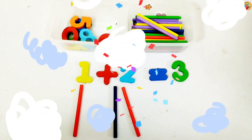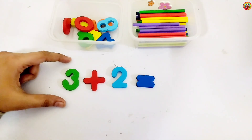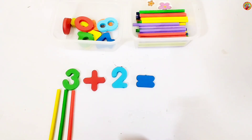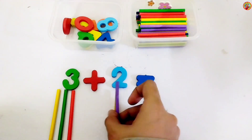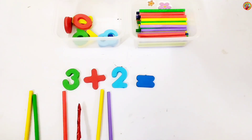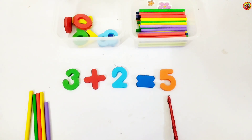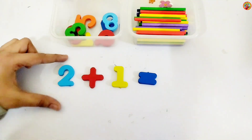Three plus two equals... Look, left side we have three. So three sticks below three: one, two, three. Plus, right side we have two. So two sticks below two. Let's count: one, two, three, four, five. Five! Three plus two equals five.